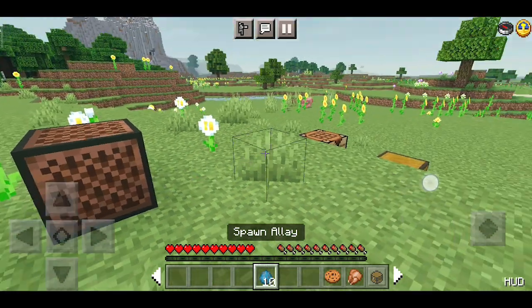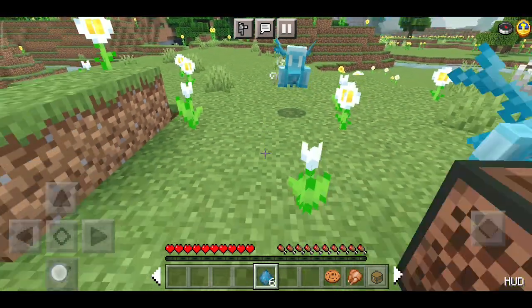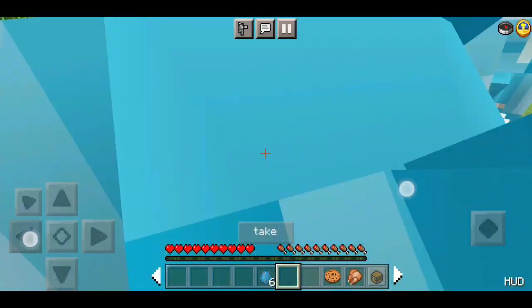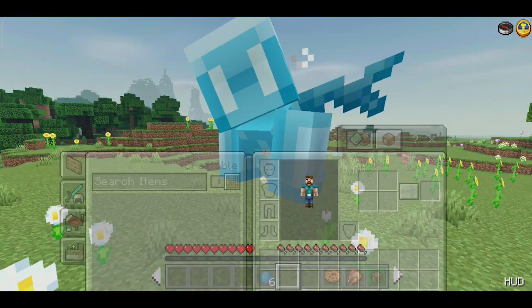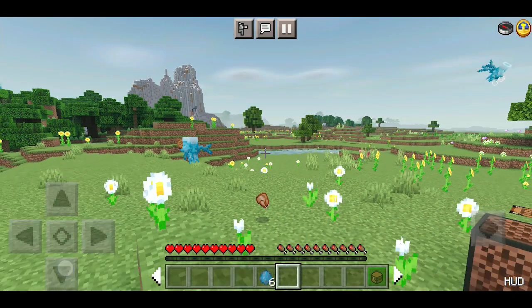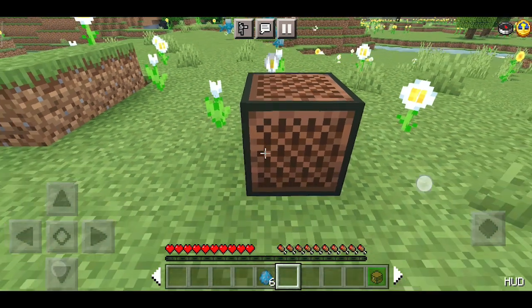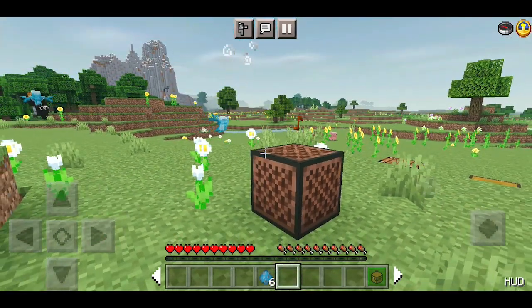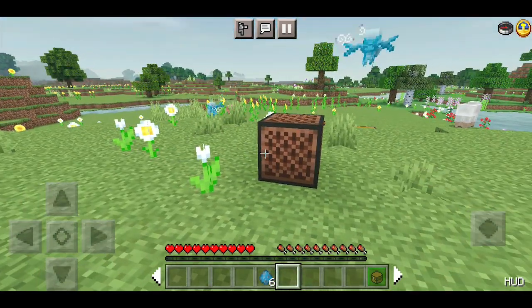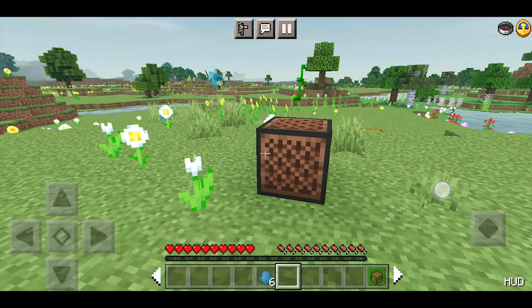Let's spawn some Allay. Give any item to Allay. After some time, when you call they come near to you again.